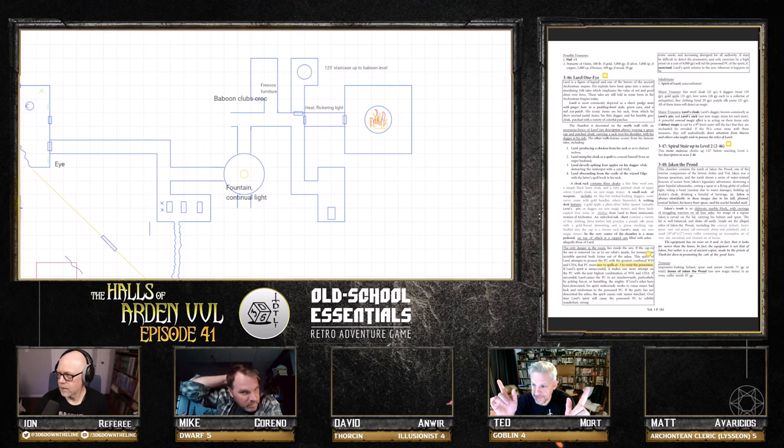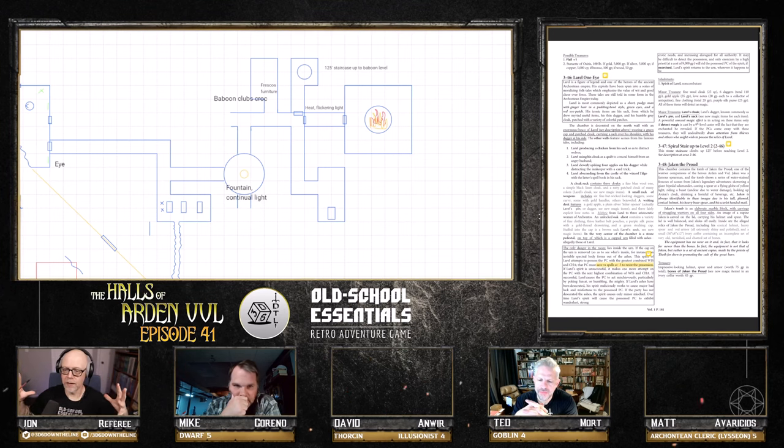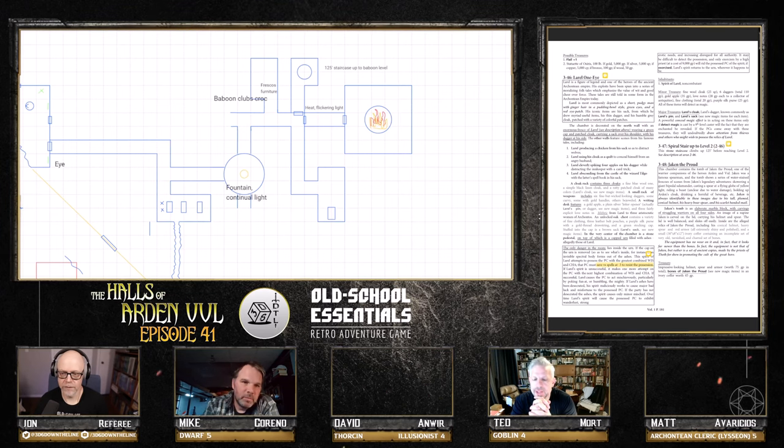John reveals an optional mechanic for the Arkontian levels: the walls were once covered with plaster and frescoes, now faded. On any turn spent examining walls, there's a 1-in-4 chance — roll a d4 and on a one — of gleaning useful or flavorful information from a surviving fresco fragment, similar to the graffiti on the pyramid stairway. This is always available in Arkontian areas.